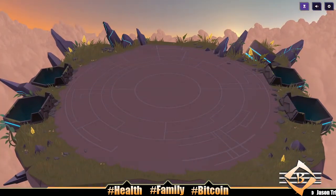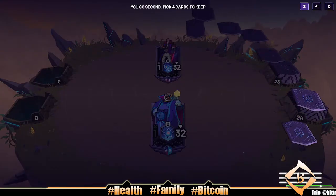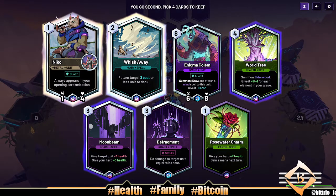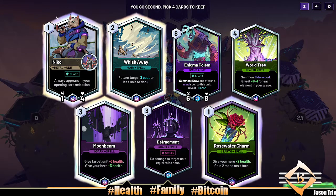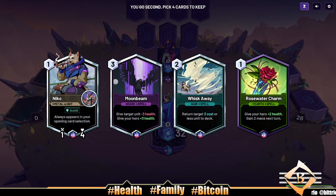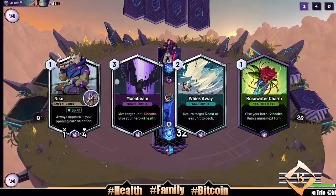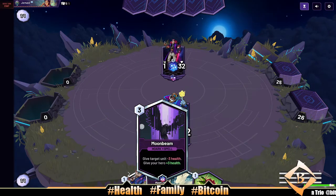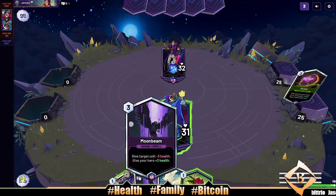Yo, what is up everybody, we're back with some more Sky Weaver. Pretty good starter here — we got Niko, Rosewater Charm, and two removal spells: Whisk Away and Moon Beam.